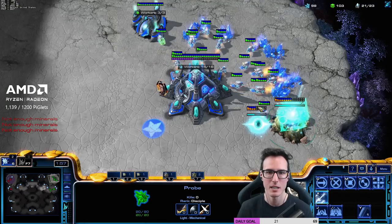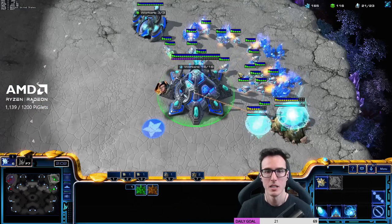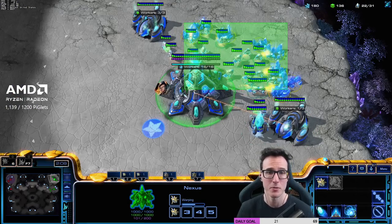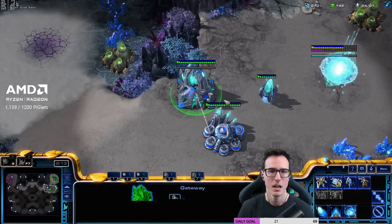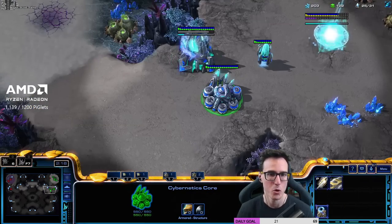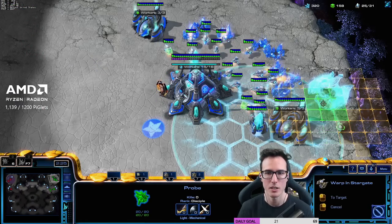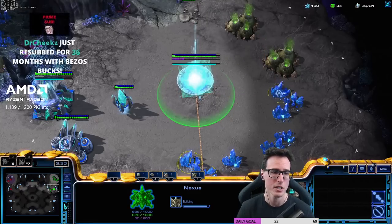So you guys can see this probe scout rallied to the mineral, messing up the counter and counting as me having 16 out of 16 even though one of those workers was basically all the way out of the map. Just be careful with that — can throw off your perception of what's going on sometimes. We're gonna go stalker again just because we're used to it, but we're gonna delay warp gate. Getting used to delaying warp gate is pretty easy. It allows us to get the stargate and then go for the warp gate research. We also saw an overlord up there, so we can shoot that guy.